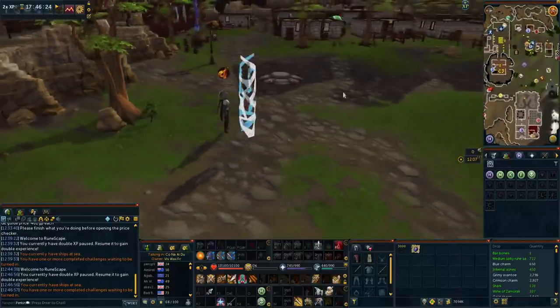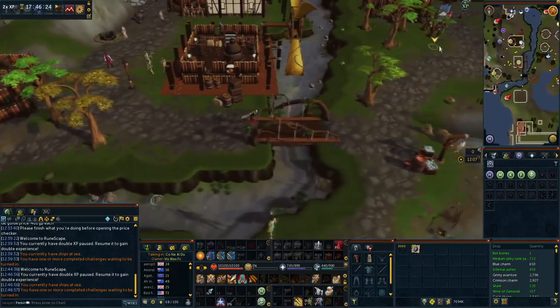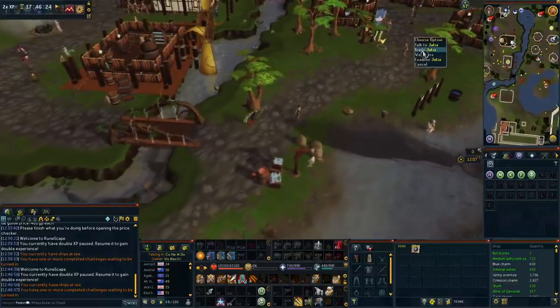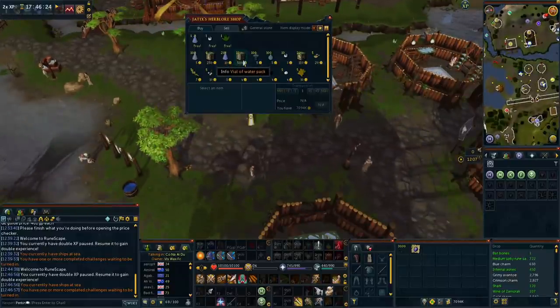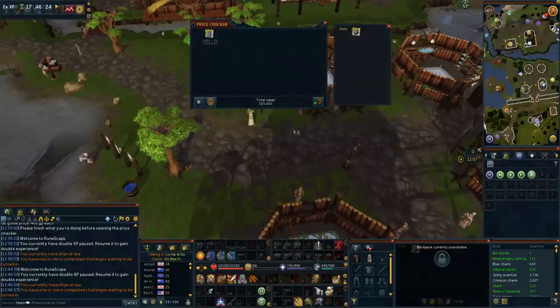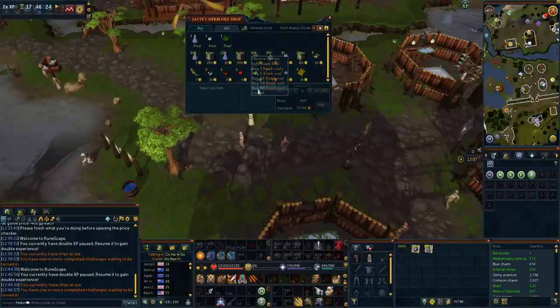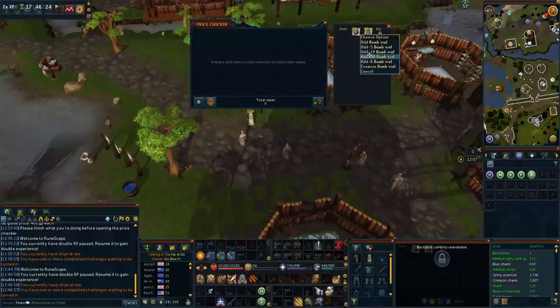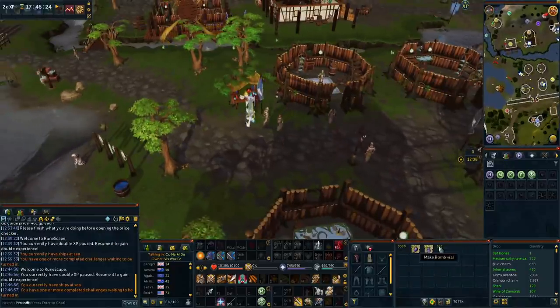We're going to Taverley to buy some vials of water and some bomb vials. Run south of the lodestone, go across the bridge, then go northeast to the stall vendor named Yattix. When you trade Yattix he will sell you vial of water packs and bomb vials. The vial of water packs reset every 3 or 5 days — we've just spent 16k on 33 of them and can resell them for 105k, so that's great. The bomb vials cost 500 and because they're used for the best Herblore training method in the game, from that 500 we've just made around 150k.